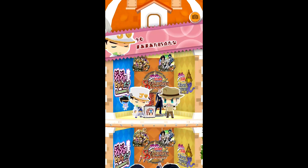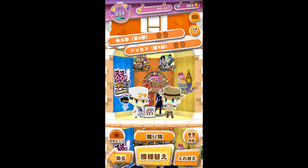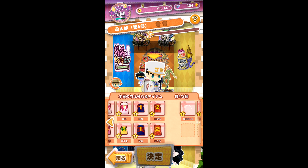Now, on to explaining the friend level system. When you go to your character's rooms in your mansion and press the small button near the middle of the screen, you'll be shown your gift inventory as well as the friend level gauge on the top right.